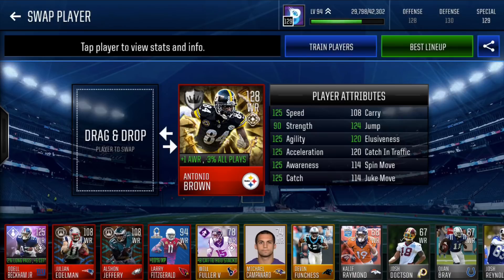I debated putting in the Boss Odell here, but this card is amazing and very rare. King of the board, master — Antonio Brown, plus 1 awareness, minus 3% neutralizer on all plays. 125 speed, 90 strength, 125 agility, 125 accel, 125 awareness, 125 catch, 124 jump, 120 elusiveness, 120 catch in traffic, 114 spin, and 114 juke move. Very rare card, 128 overall. Sadly I don't throw to wide receiver 2 really ever, but this is an amazing card.